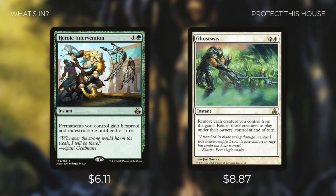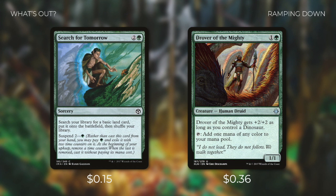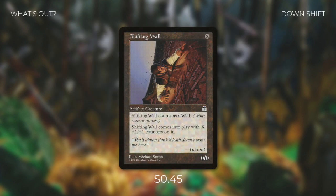Now we've talked about some great upgrades — but what are we taking out? First, we're going to be taking out some of our ramp cards with Search for Tomorrow and Drover of the Mighty. Search for Tomorrow can just be a bit too slow, and Drover of the Mighty, while it helps ramp and fix our mana, isn't a defender so it can't really help us in other ways. We're also taking out Gatecreeper Vine and Gleaming Barrier. Gatecreeper Vine doesn't really ramp us because it just gets that land into our hand, and Gleaming Barrier only gives a temporary treasure token when it dies. And then we're removing Shifting Wall, a 0/0 defender that costs X — there are just better defender options at a bigger budget, since you have to put a decent amount of mana into it to be effective.